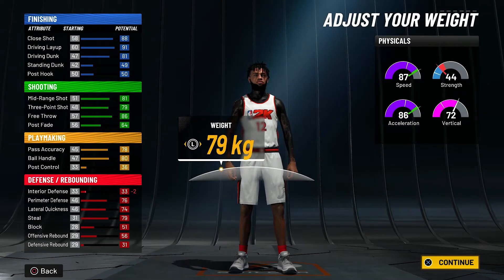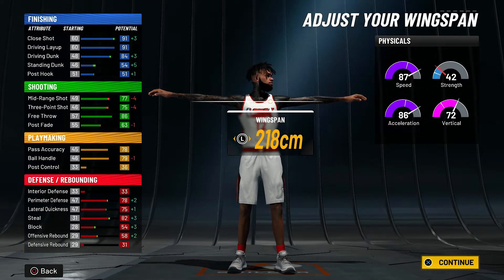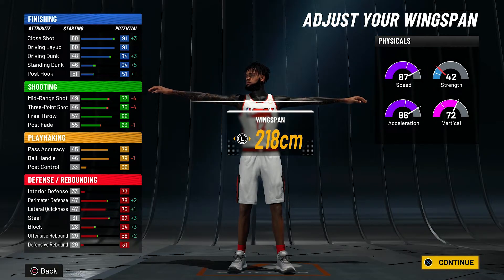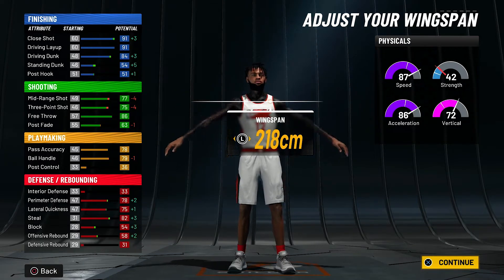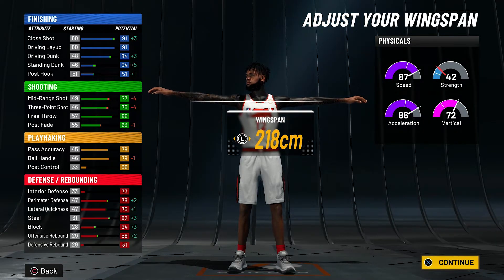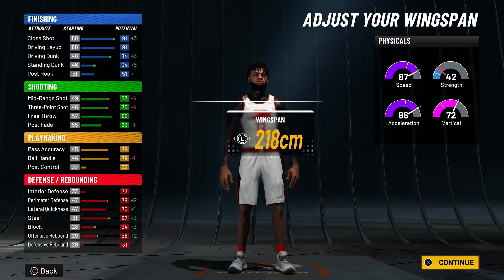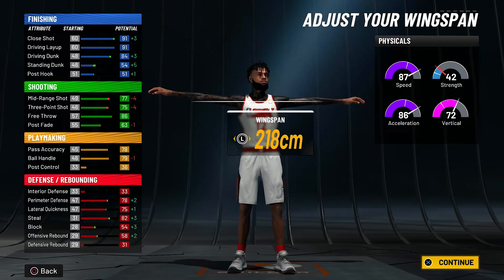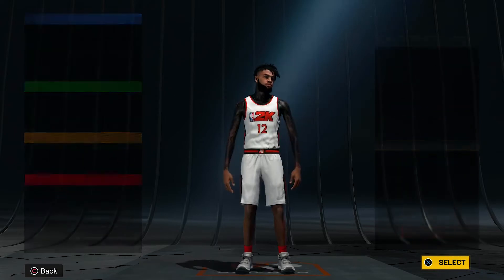Pick the lowest weight — we need that speed — and the longest wingspan. From here you can see our ball handle is 79; once we hit around 96-97 it will go up to 80 and we get pro ball handles. Our three-point is solid, driving dunk is 84. We need 96 to get contact dunks, then 85 and 86 unlock the other dunk animations. Our defending is insane and playmaking is solid.